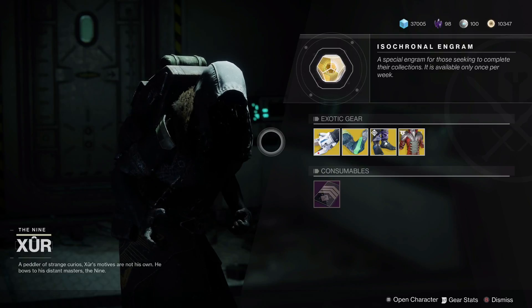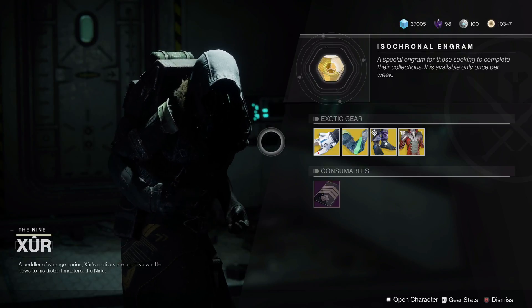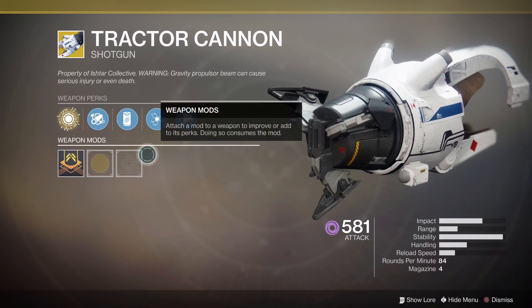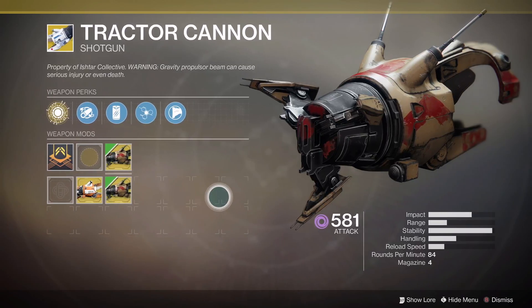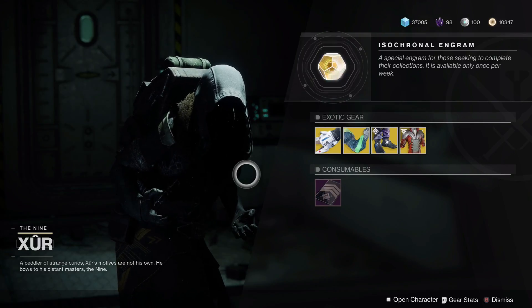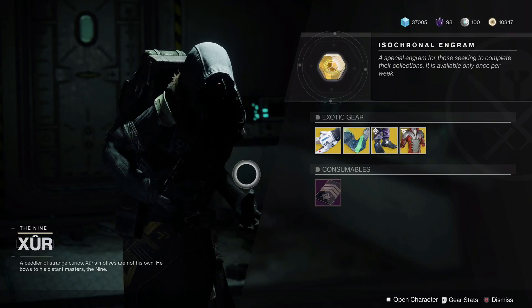Let me know your thoughts in the comments on these armor pieces and whether you're going to be picking up the Tractor Cannon, because with any of these pieces it looks like we could be having quite a bit of fun in Crucible or Gambit this week. I'm hoping with the Festival of the Lost they might bring something new for Xur — he really needs it to become a little more relevant for longer-term players.